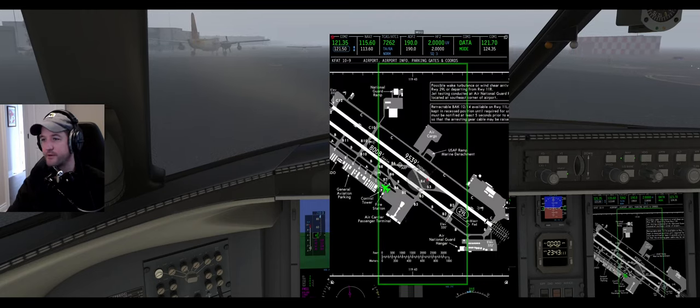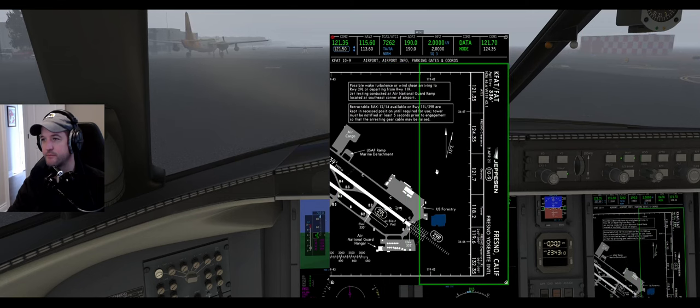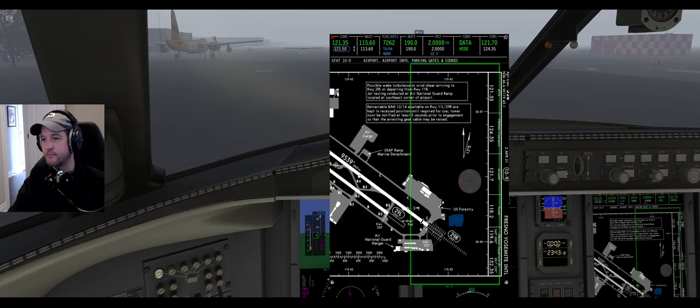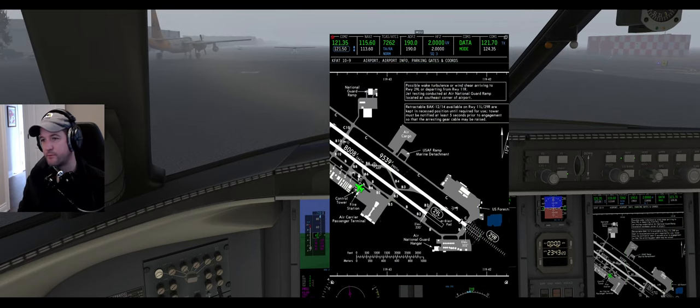Or I have the wrong frequency. Challenger 650 Charlie Sierra, Fresno ground, runway two niner left, taxi via Bravo seven Bravo. Seven Bravo, two niner left, Challenger 650 Charlie Sierra.